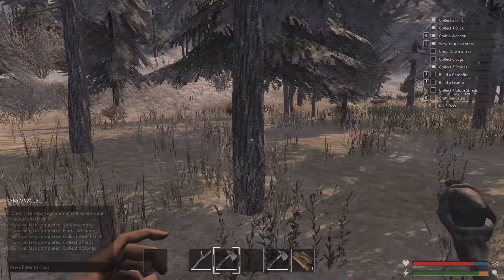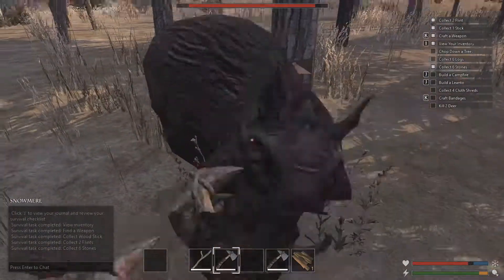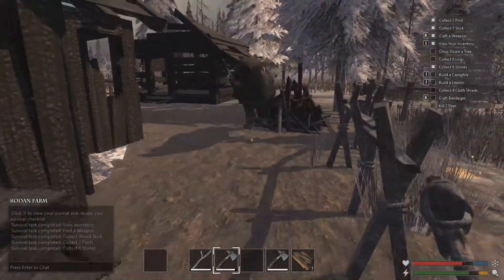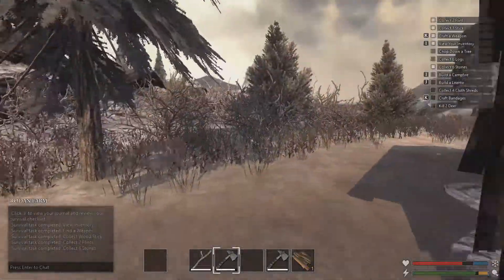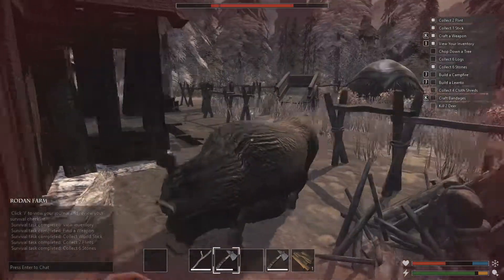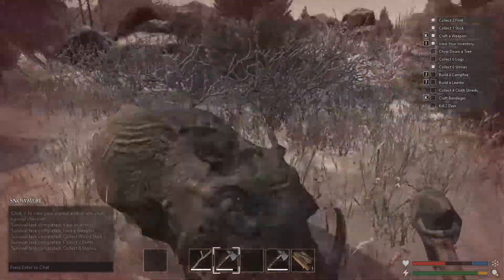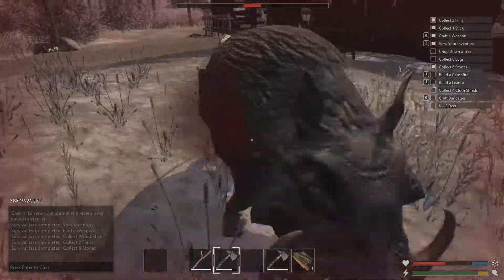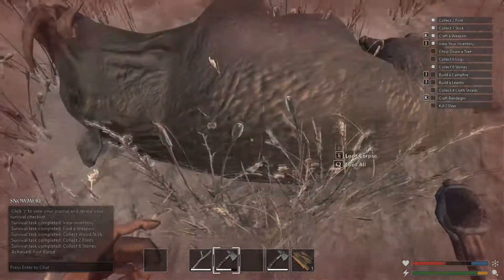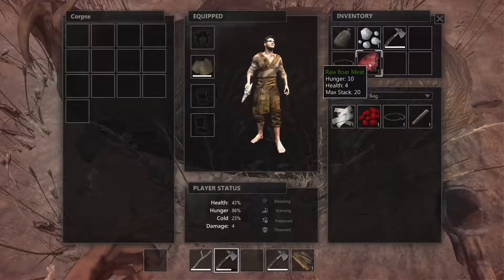Boars — are you attacking me? Let's cut this tree — oh shit! You bastard! Run run run run! Maybe you want to talk? Wow, he's really wild. Get off, you crazy boar! Die, damn it! Let's go to the open — come on, fight me in the open. Gotcha! Yeah, you're dead. Sorry.